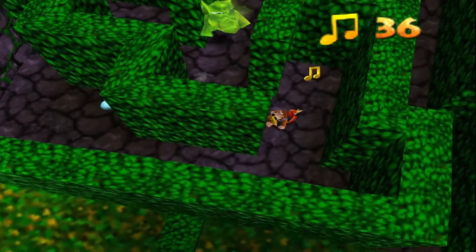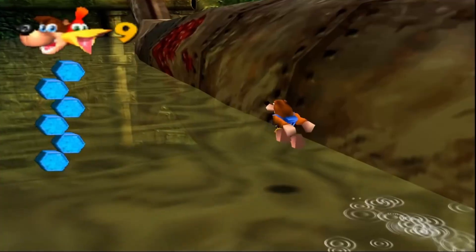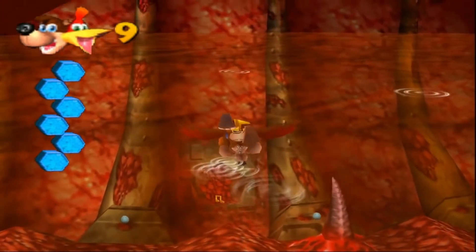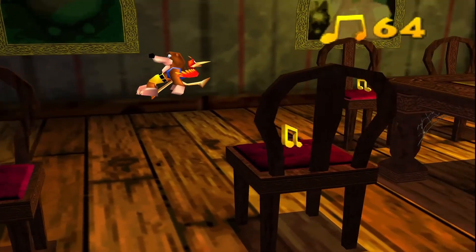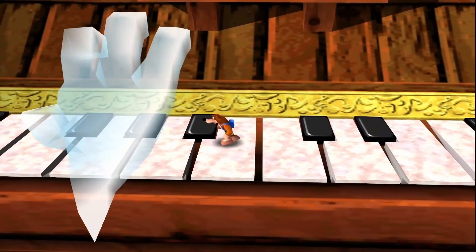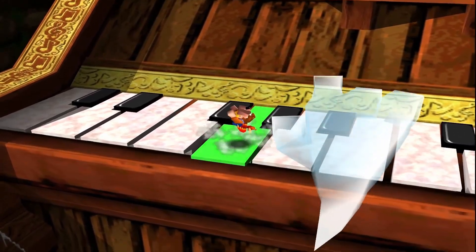Contrary to popular belief, Banjo-Kazooie actually has two horror-themed levels. One goes for shock horror and gore, and is honestly so disturbing it could only be compared to something like Human Centipede or the Saw franchise. The other could best be compared to a Disney Channel original Halloween special — it's not gonna scare you, but it's wholesome as hell and will get you in the Halloween spirit.